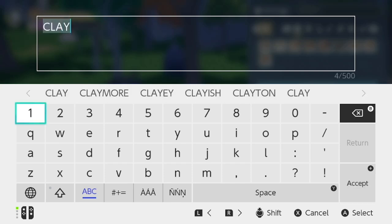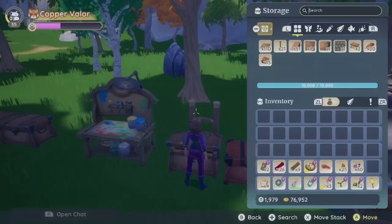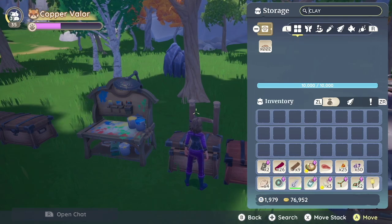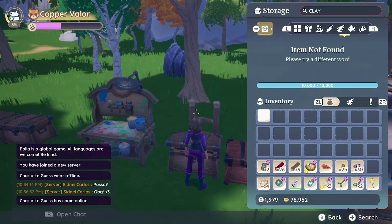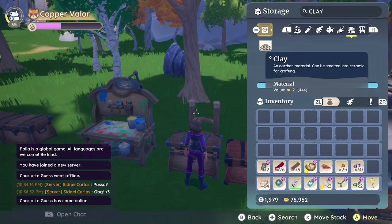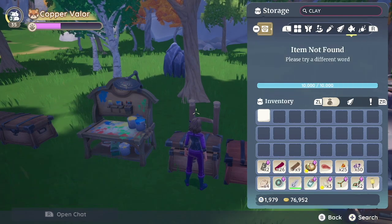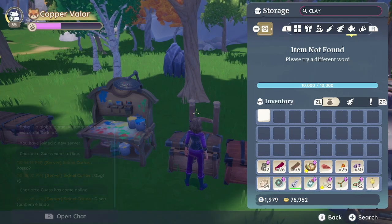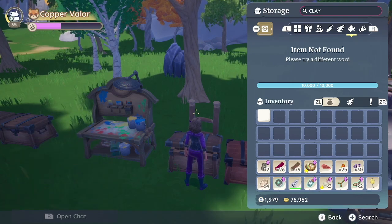Let's type in clay. The only way you're going to see the items is if you're either in that first section with the four boxes, or you have to scroll all the way over to the category it's filed under to find it. So if you're here and you type in clay and it says "item not found," that's the reason. Basically, the search function here works the same as at the crafting bench.